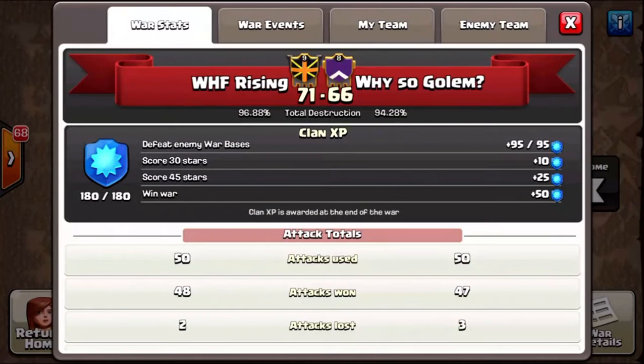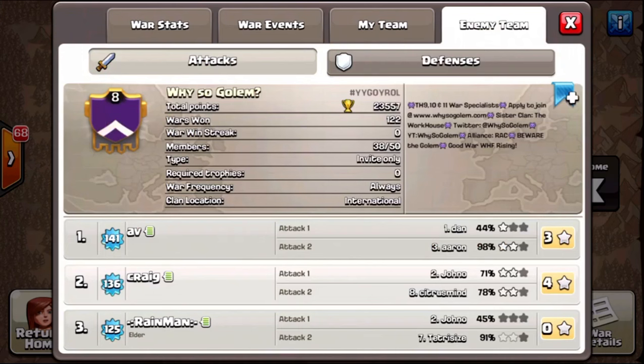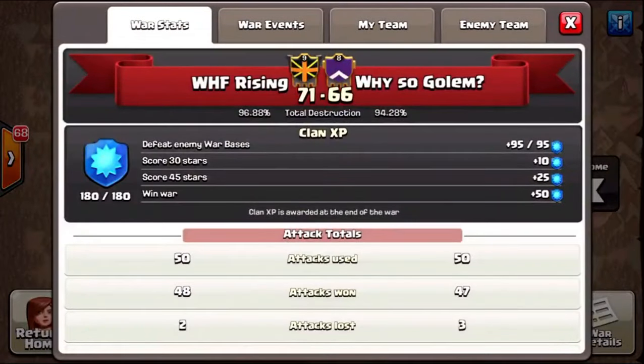What's up fellow Clashers, it's Pauline here bringing you the latest war recap — but not just the war recap, it's really a how-to on so many different attacks. We have some really cool attacks this war. We went against a random matchup with Why So Golem, which was actually kind of ironic because we have an arranged war with them in the next couple of weeks, and we just randomly spun and got them. Here's the breakdown as far as who they are, where they're from, Twitter and so forth.